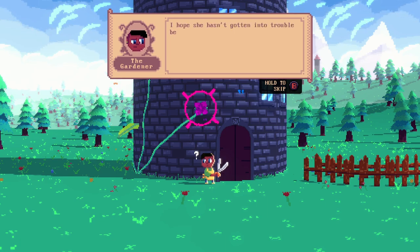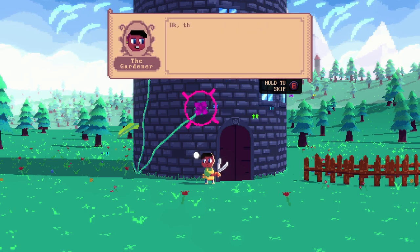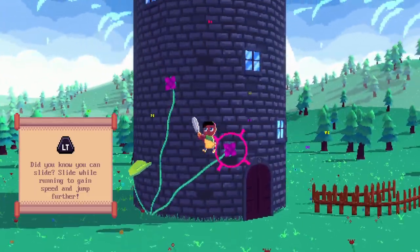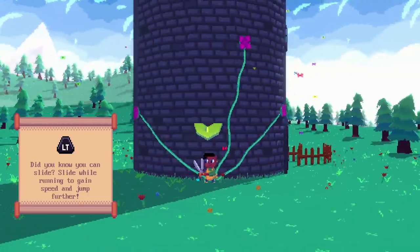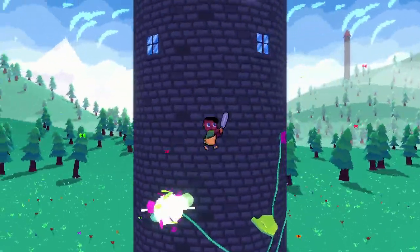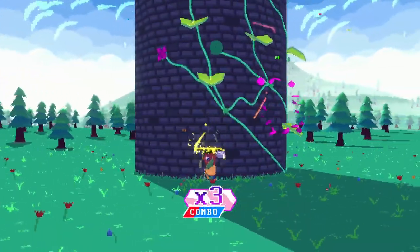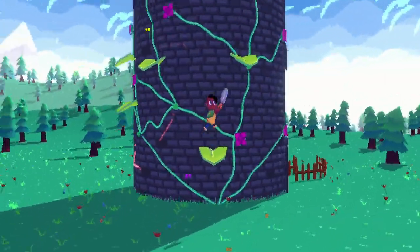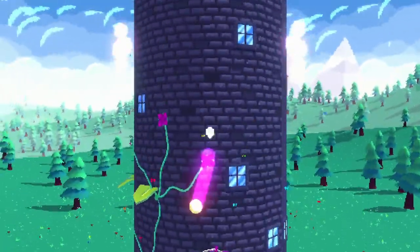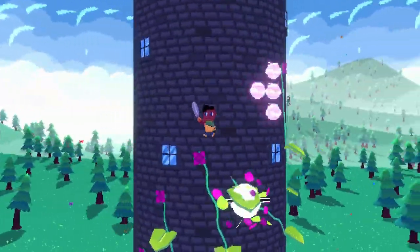No knight at this tower. I hope she hasn't got into trouble. Too bad this door doesn't budge — it must be more of the magician's work. That's enough talking to myself, it's getting weird. Did you know you can slide? Slide while running to gain speed and jump further. Not quite sure why I need to do that but I'm sure it's useful. Those orbs are prickly — very prickly indeed.